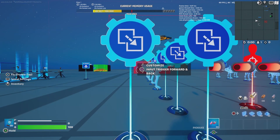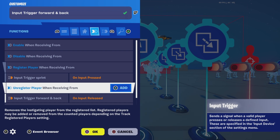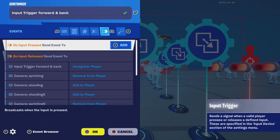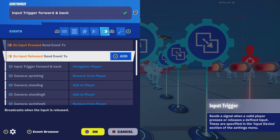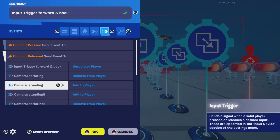Now go to the Input Trigger Forward Back. On Input, Register Player, Input Trigger Sprint On Input Pressed, and then Unregister Player When Receiving From Input Trigger Forward Back On Input Released. Now go to On Input Released, Send Event 2, Camera Sprinting Remove from Player, Camera Standing Add to Player.